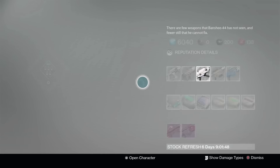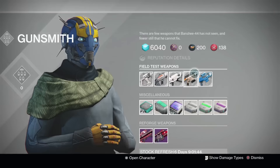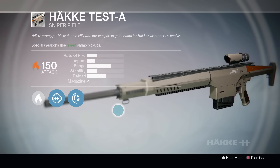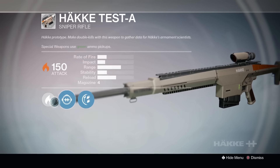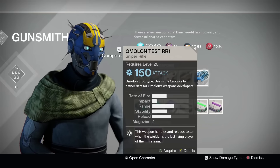Next up is the Hockey Test A sniper rifle. This one is Solar damage and they want you to get it with double kills, which might be really difficult. You might be able to get double kills in PvE — it doesn't specifically mention whether it's Crucible or out in the environment. Next up and the final one is the Omelon Test RR1.